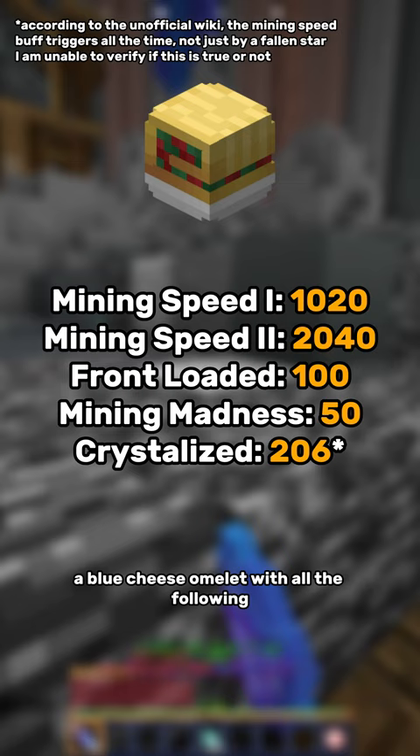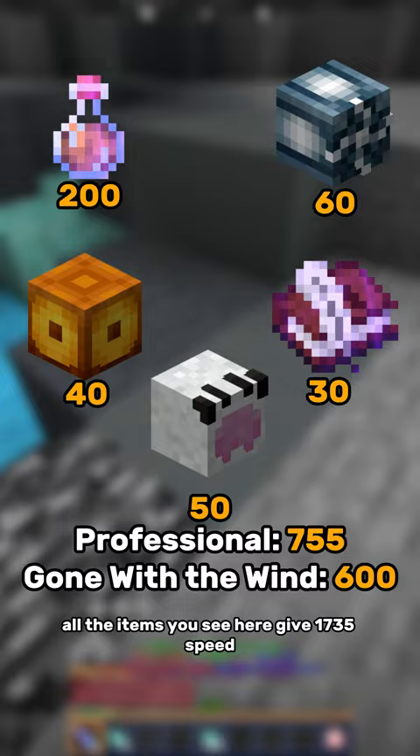A blue cheese omelet with all the following Heart of the Mountain perks gives 3,416 mining speed. All the items you see here give 1,735 speed.